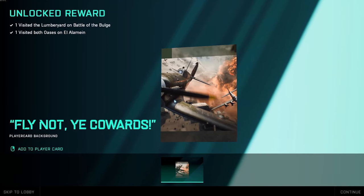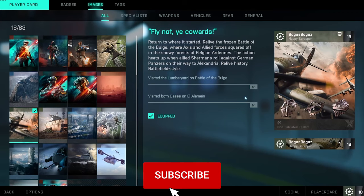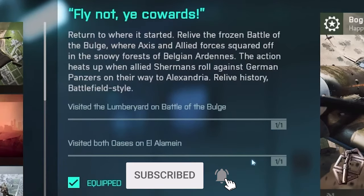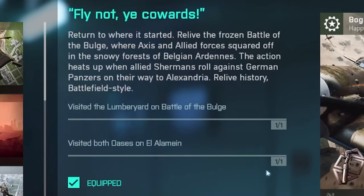Here's a quick guide on how to unlock Flyknut, ye cowards. So you did this earlier, Bogus. Where did you have to go? Lumber Mill, Battle of the Bulge, both of the Oasises, and El Alamein.